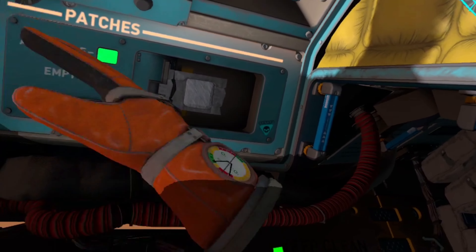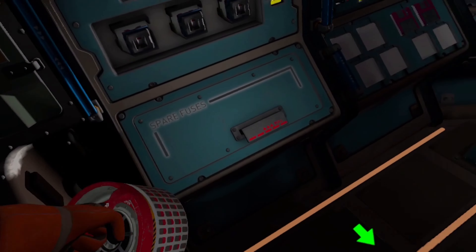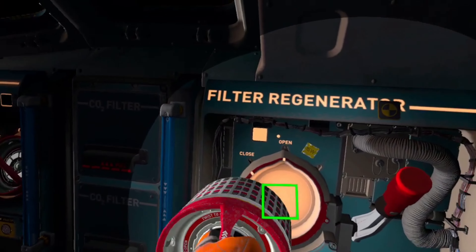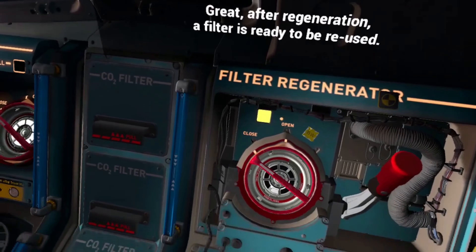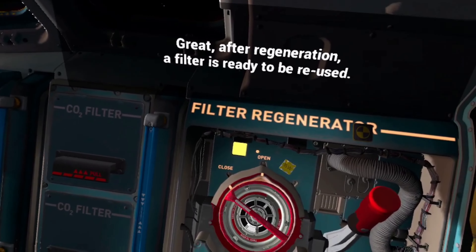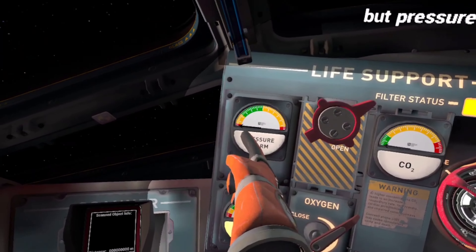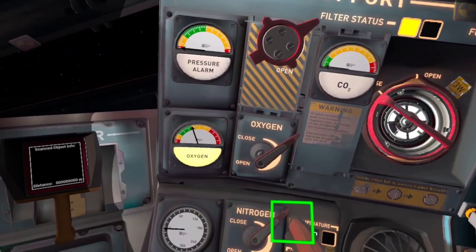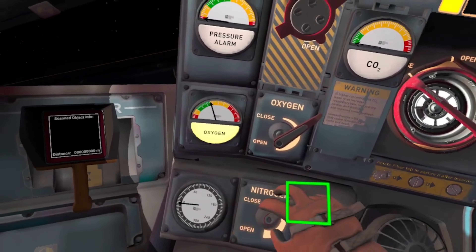I threw it over here somewhere. Let's pull the red handle next to you. I got it. Put it in here and filter it. That's quite cool. Correct. But pressure is low. Use the nitrogen valve to correct the pressure in the cabin. This is so complicated — this is just the training.